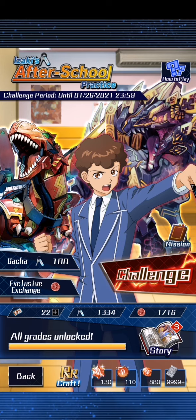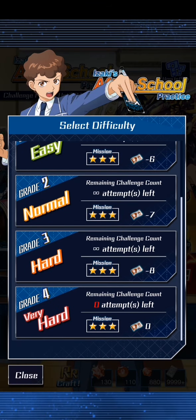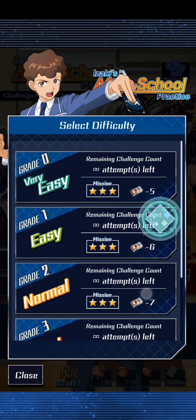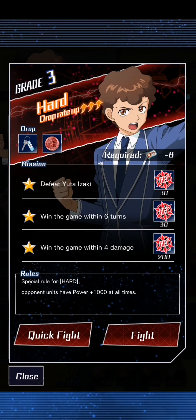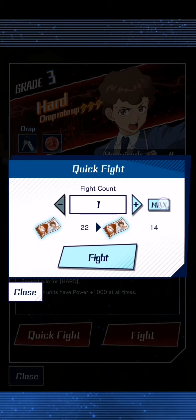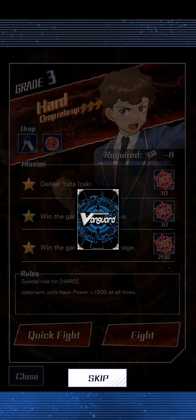Hello everyone, we are in the Tachikaze event for Vanguard Zero. I've done everything in 3 star, and a lot of people ask me which one is the best one to go for. The 8 gives you the highest percentage chance of getting as much material to open the packs with, so always go for the 8 — it's not worth going for the 5s.